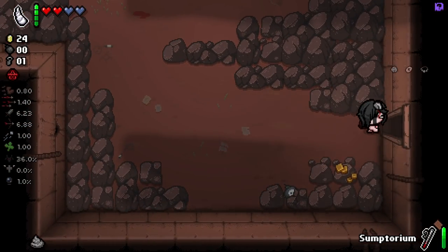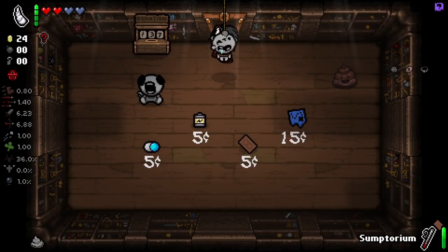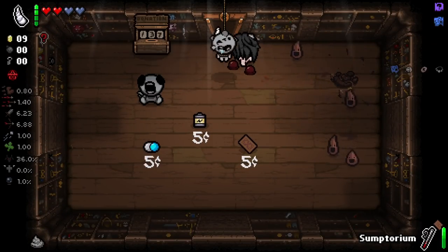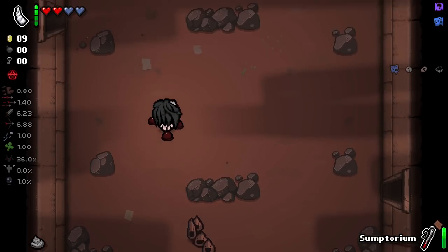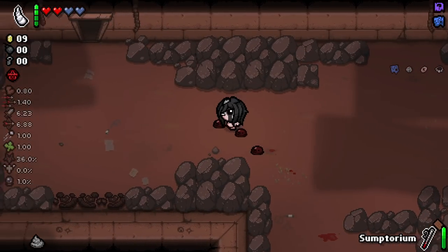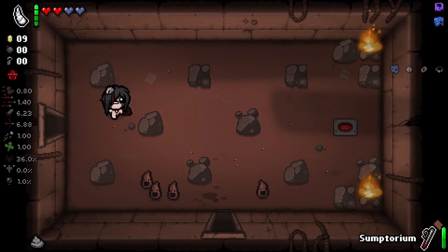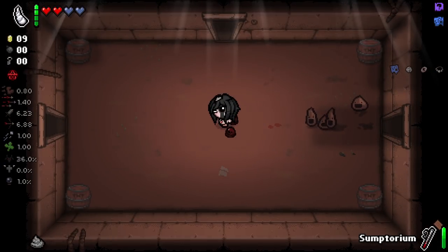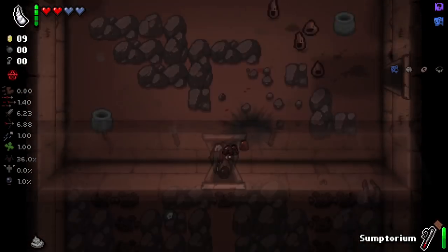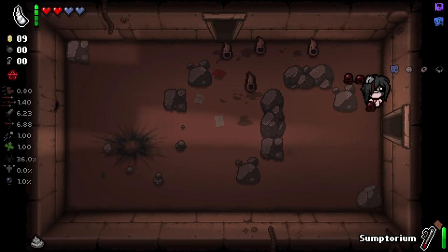Where the hell is the shop? Oh, it's here. I will definitely take blue map. Also give me some poop buddies. Away we go. We unfortunately can't use sump just because we have clot guys now, but they're all low health so we'll probably die pretty quickly. I'm super glad we've got small rock, despite the fact that it's lowered our speed.